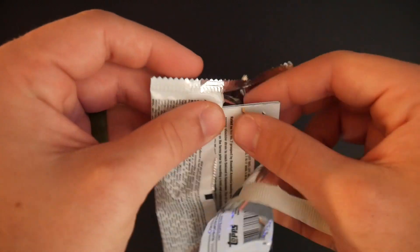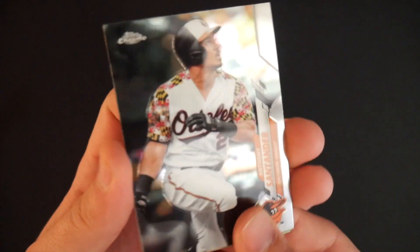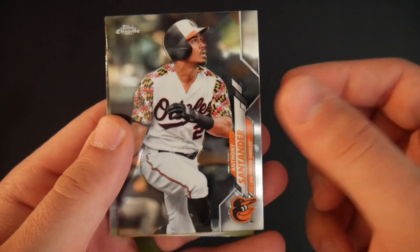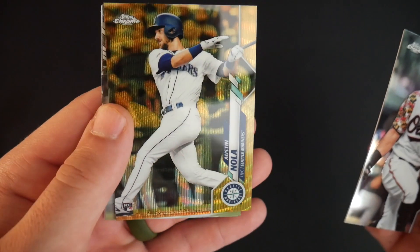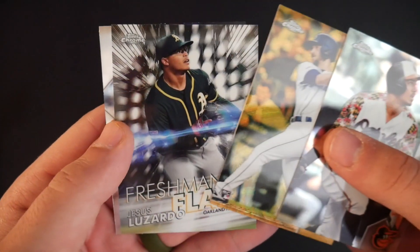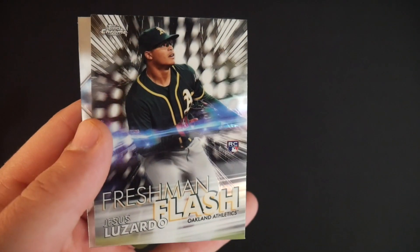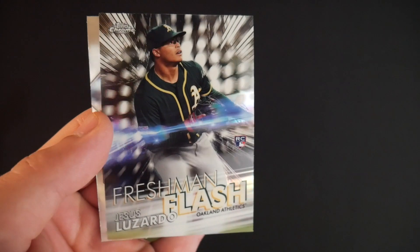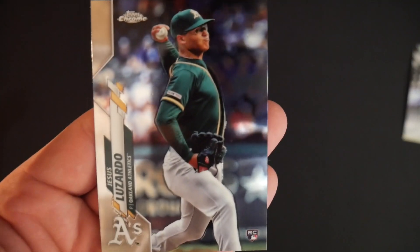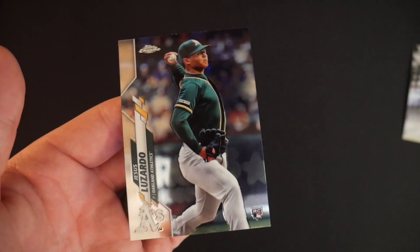Pokemon has treated me better over the last few months — we are due. Anthony Santander. Aaron Nola — yellow parallel there. Freshman Flash: Jesus Lizardo Topps Chrome rookie card. That is a very nice card right there, that will get sleeved up. And then another Jesus Lizardo — back to back rookie cards. Look at that. Slide those to the side.